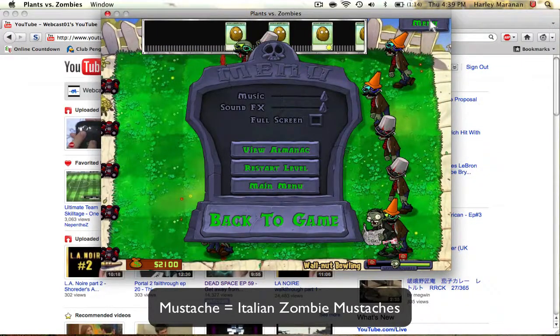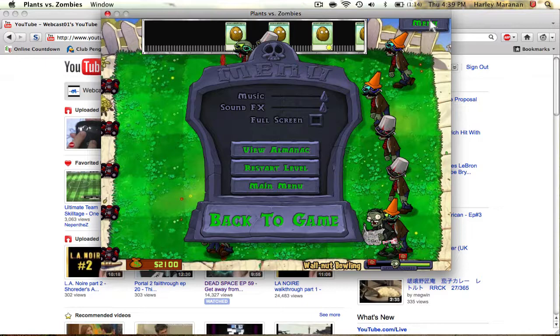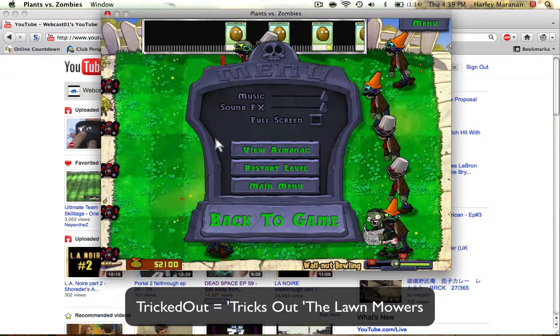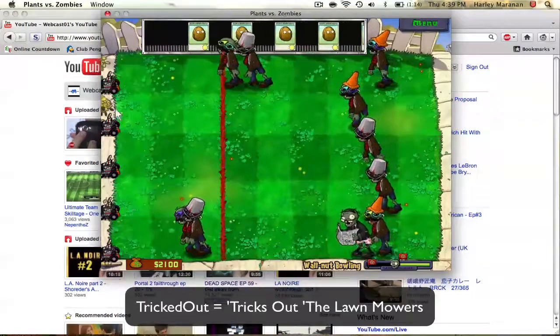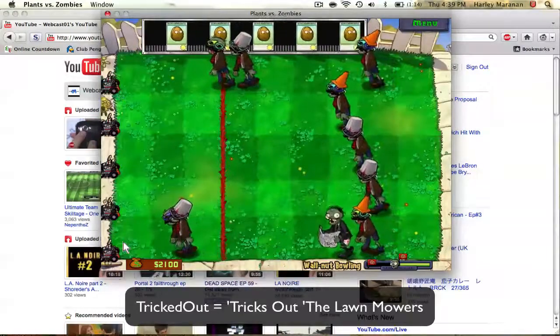Now the last code is called 'tricked out,' and this is not for the zombies — these are for your protective carts. What you're going to want to do is type 'tricked out.' There are no spaces or enter buttons being used. Tricked out, spelled correctly. Back to the game and type 'tricked out.'